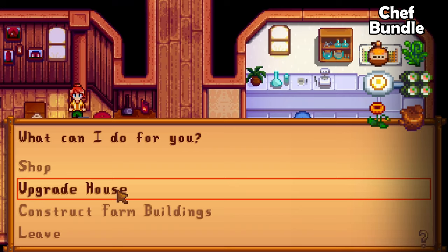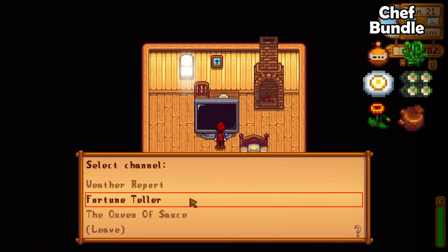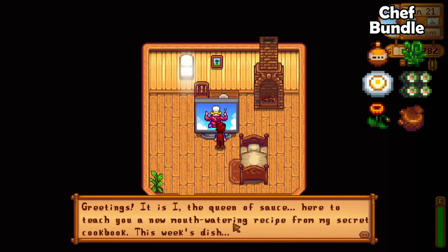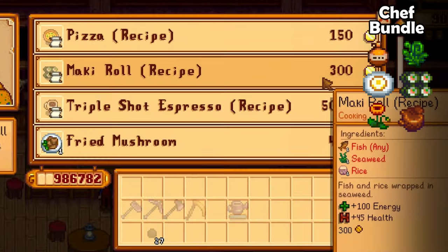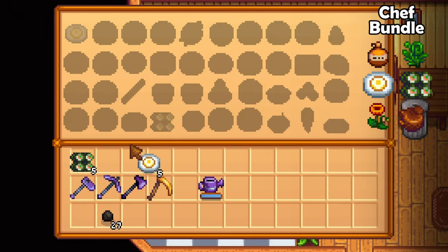Now for the cooked meals. You will need to upgrade your house at least once — this will cost 10,000 gold and 450 wood. To get the recipe for the Maki Roll, watch the Queen of Sauce on the 21st of summer or buy the recipe from the Stardrop Saloon. You should already have the recipe for the fried egg. Cook them both and donate them.